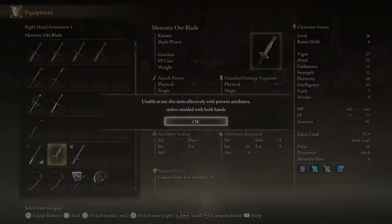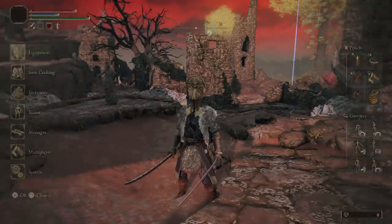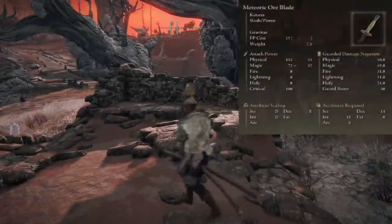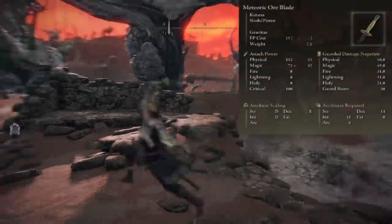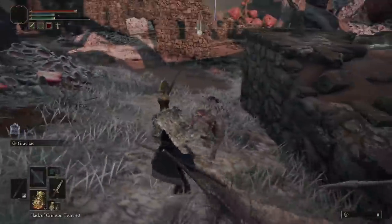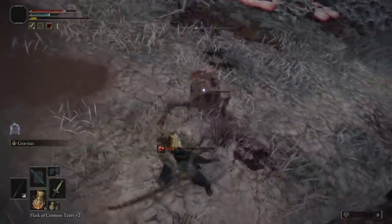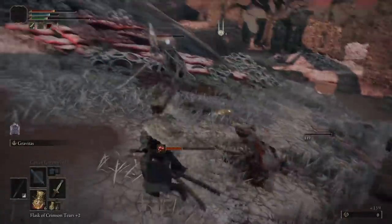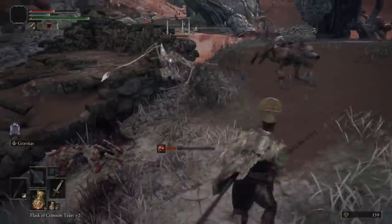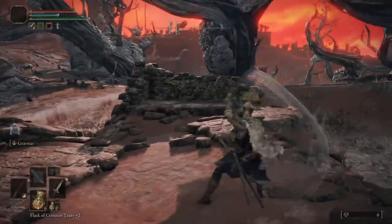The Meteoric Blade is going to have a D in strength and intelligence scaling, and an E in dexterity, which makes this weapon do more damage as you upgrade your strength. This weapon has been one of the coolest strength weapons I've seen because it's actually fast and has a really cool weapon art called Gravitas, which pulls people in towards you — it's literally like Shinra Tensei, it's actually wild. It has a 15 strength requirement and an 18 intelligence requirement, but after that, you'll be able to have fun with this weapon. I highly recommend it as a fast-paced alternative to your strength build.